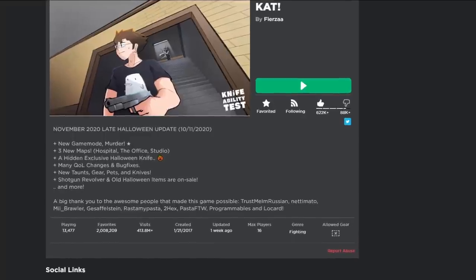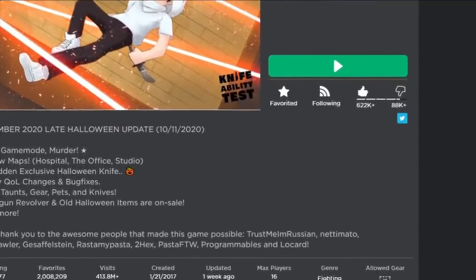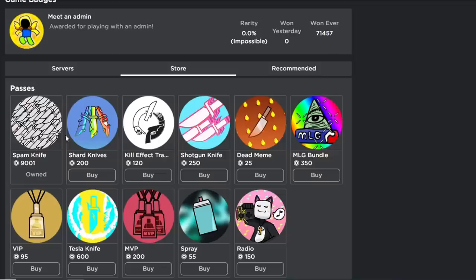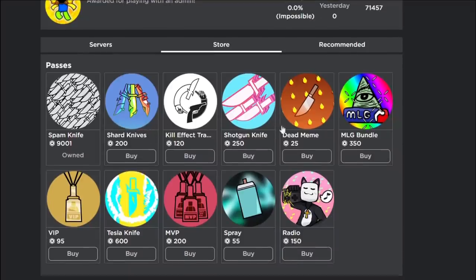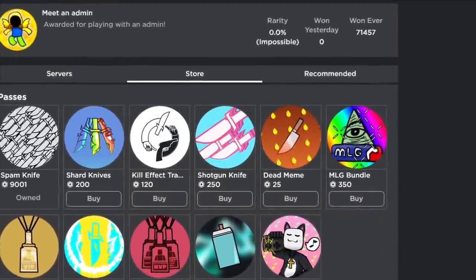Good old Knife Ability Test. Since I have no good video ideas, I used my genius brain and thought of this very out-there idea — I'm going to buy every game pass. As you can see, here are all the game passes. I've only bought one thing in KAT and that'd be Spam Knife. I have 9k Bow Bucks and I don't know what to spend it on, so why not buy all the KAT game passes? Also, if you're gonna buy a KAT game pass and you want to see if it's worth it, I'm taking the bullet for you.